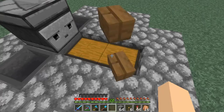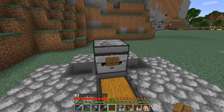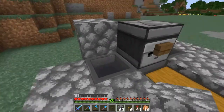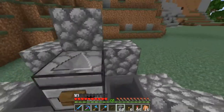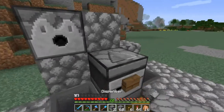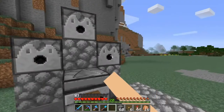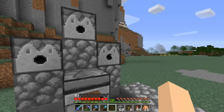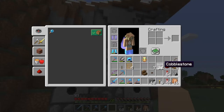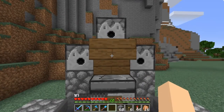You can go ahead and put your button on the front, and then you're going to want to fill it in back here like this. Your dispensers — make sure they're facing out this way. Your lava buckets you're going to put in the outside dispensers and your water bucket is going to go in the center one on top.